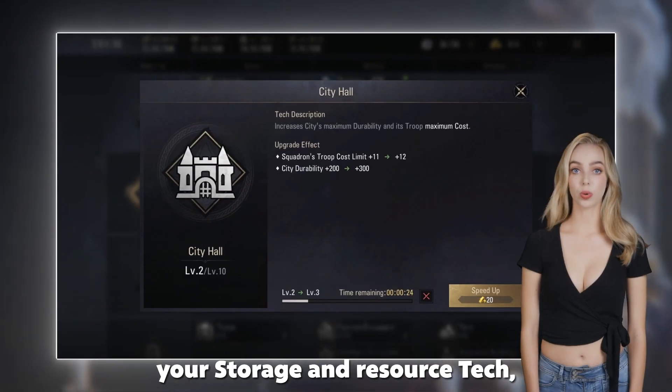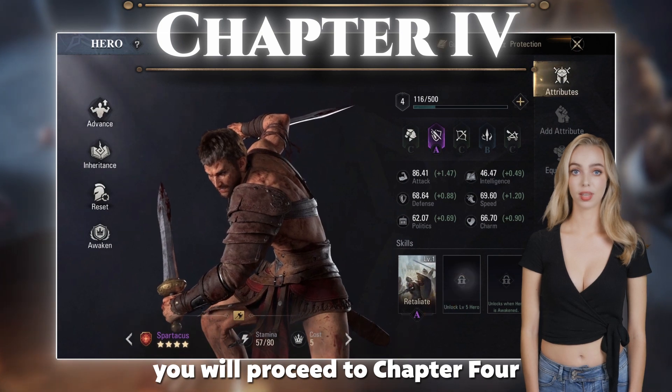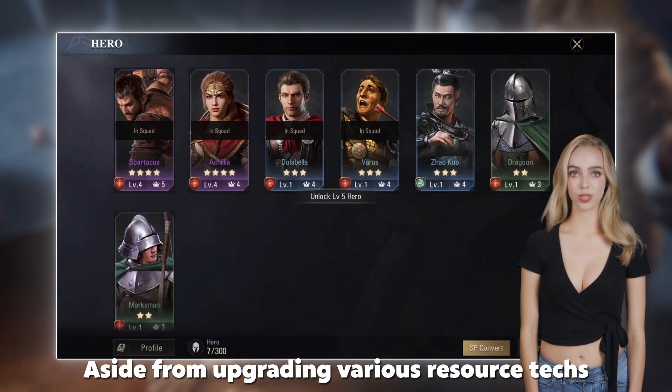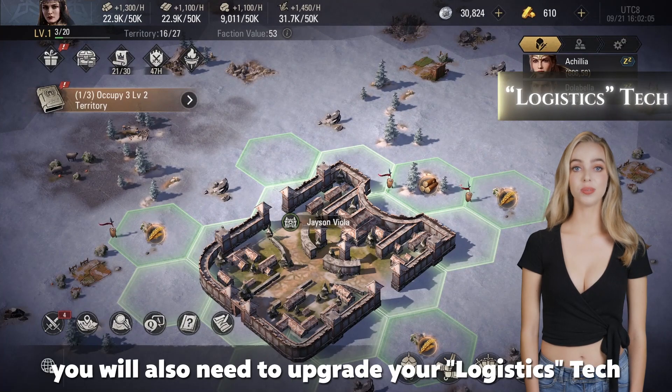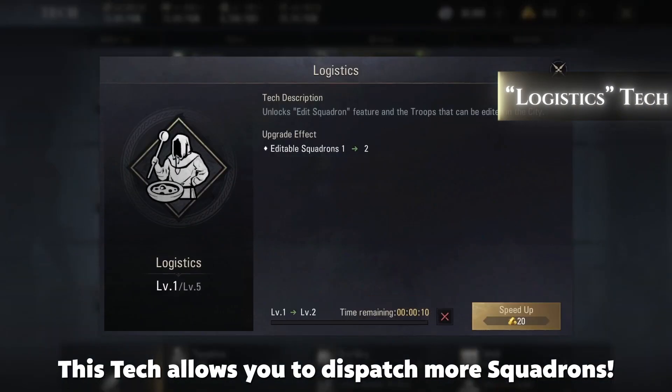Once you have completed upgrading your storage and resource tech, you will proceed to Chapter 4. Aside from upgrading various resource techs required by your chapter quests, you will also need to upgrade your logistics tech, which allows you to dispatch more squadrons.